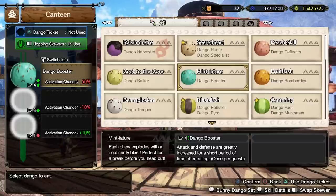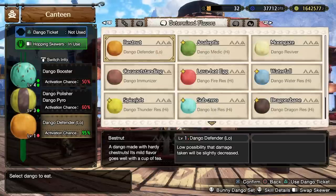For example, the miniature dango gives you the dango booster perk — attack and defense greatly increased for a period of time. If we make it level four it gives even more attack and defense, but the activation chance drops to 50%. The second one drops to 60%, but the last one has a really good chance at 95%. We can also use a dango ticket to increase the odds — that's a substantial increase. For important quests where you really want strong buffs, do use your dango tickets.